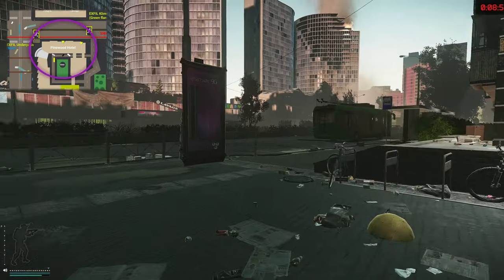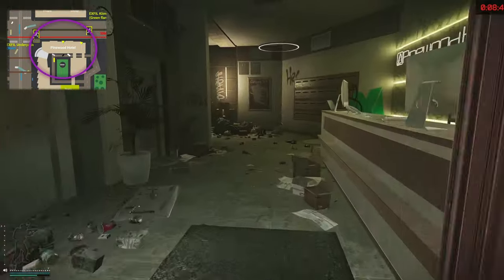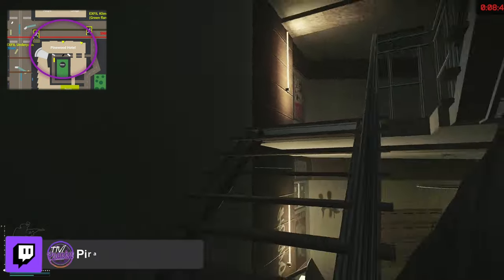Just be careful when you're actually entering this building, because if you stray too far to the left you will get sniped by the sniper scabs. Enter through the main entrance, swing to the left-hand side, and head up the flight of stairs one time.